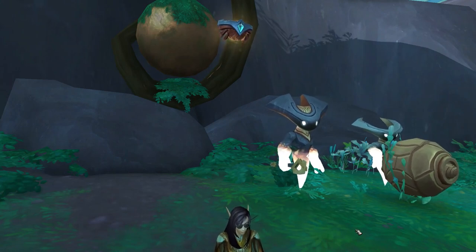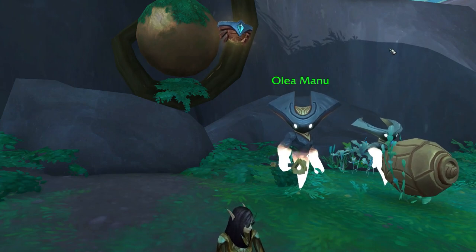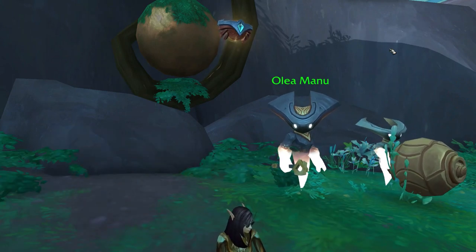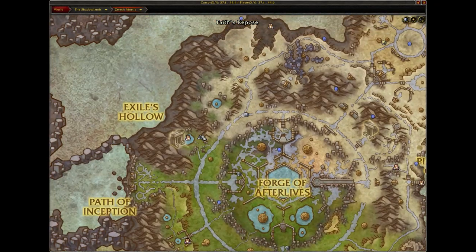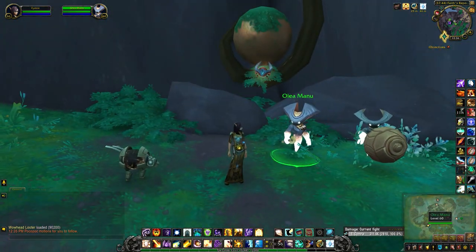Hey guys, this will be a video for the Leia Cage, which can be purchased from this NPC here. He is unlocked once you've completed the Hero to Gyro quest line. Once you've done that, he sets up shop just outside Exiles Hollow, which is right here on the map, and he sells some pretty cool items.